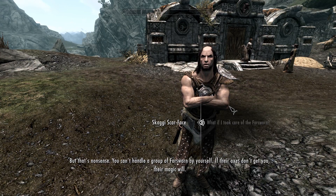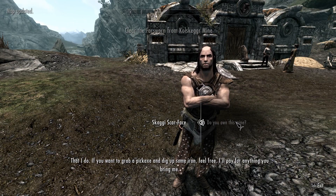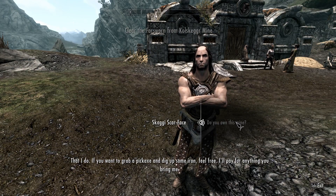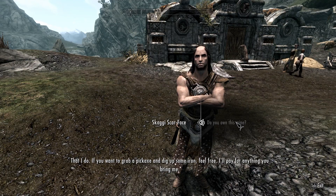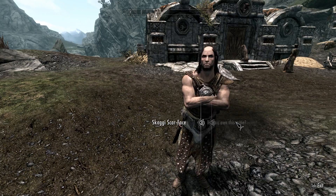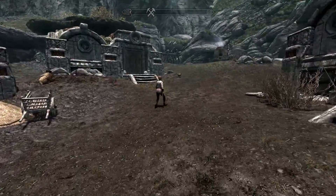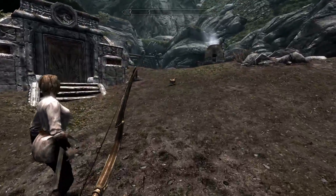One NPC argues you can't handle a group of Foresworn alone, another says he's got both axes and magic. The mine owner offers to pay for any iron ore I bring him. Alright, let's go kill some Foresworn!